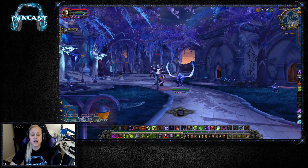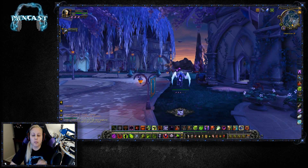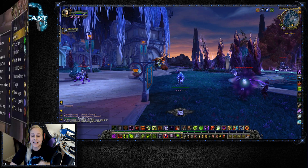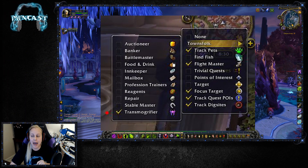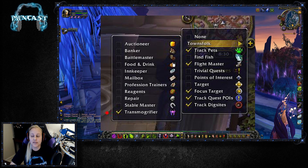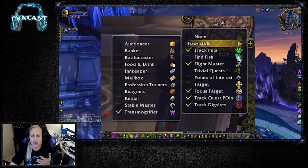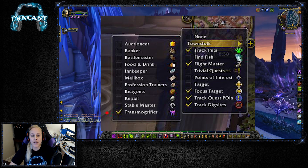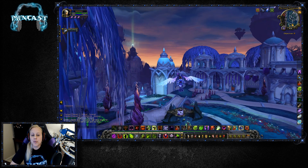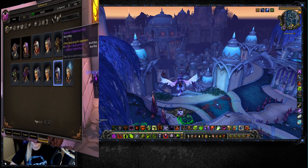For your appearances, you can now preview an ensemble set by control-clicking it. Another great feature is that the transmog NPC is now trackable on your mini map. The amount of times I've been asked, or even had to ask myself, where the transmogrifier NPC is in Legion — now you can just track that on your mini map, which makes it super easy.